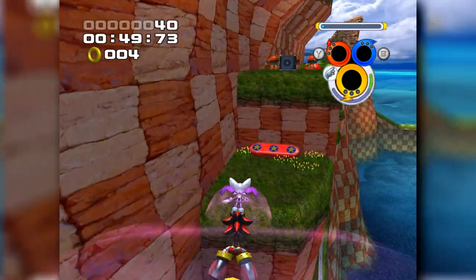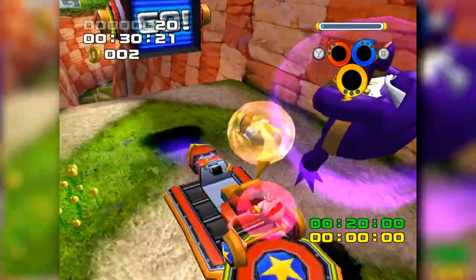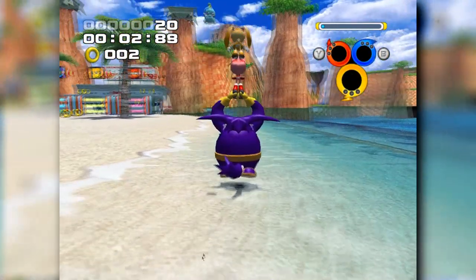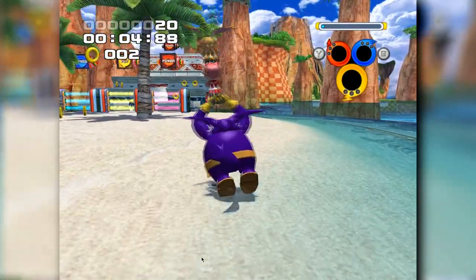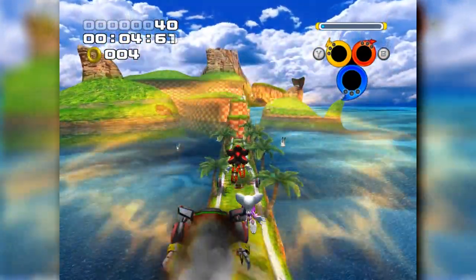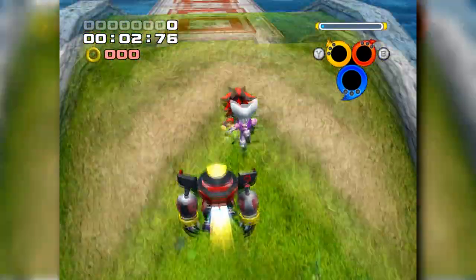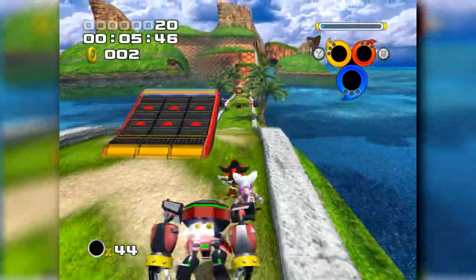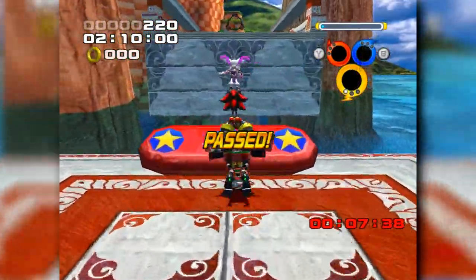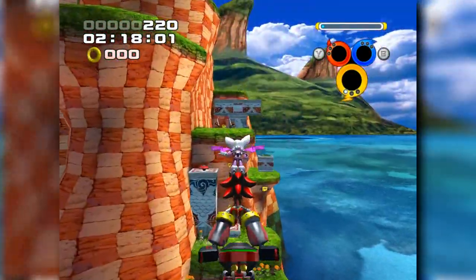Right off the bat — Seaside Hill is sadly not possible with either Team Rose or Team Dark, for very similar reasons. In Team Rose's case, since their stages are shorter, you start around the midpoint of the stage and aren't given full control right away, forcing 2 rings before you can even home attack away. Team Dark's spawn point is the same as Team Sonic's, however the game blocks control until you hit a launchpad, by which point you've already collected 4 rings. Using the light speed dash gains Shadow some control prematurely, but we're still forced to collect 2 rings. So we're forced to continue with a total of 4 rings for those teams.